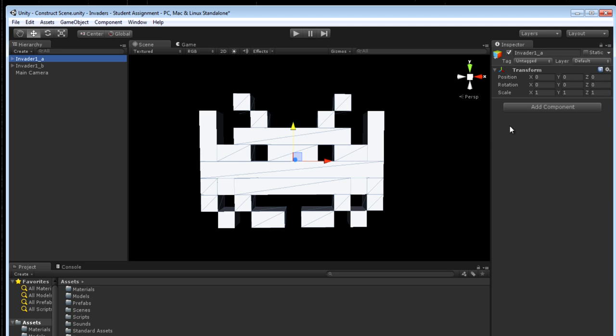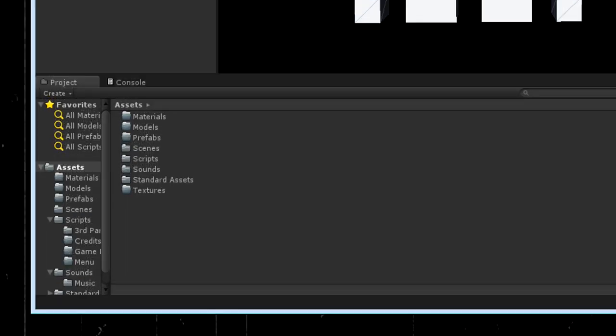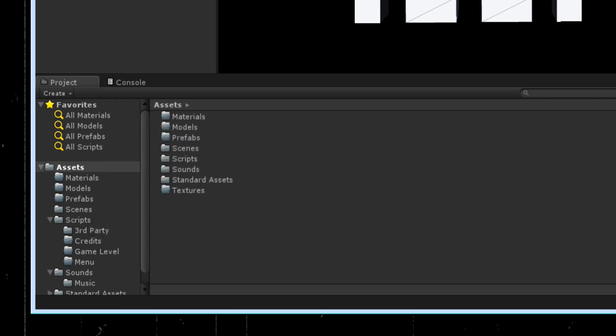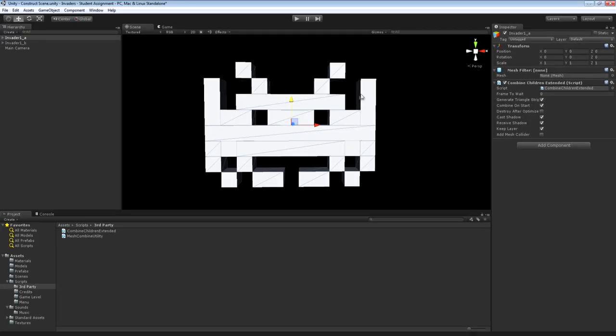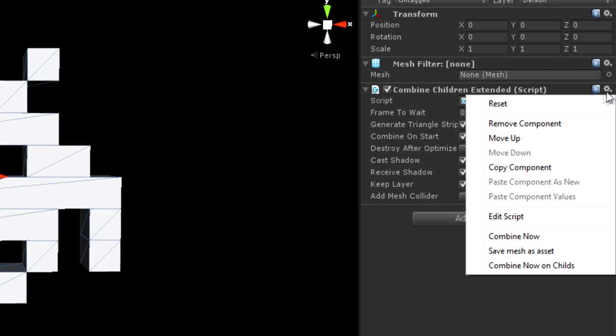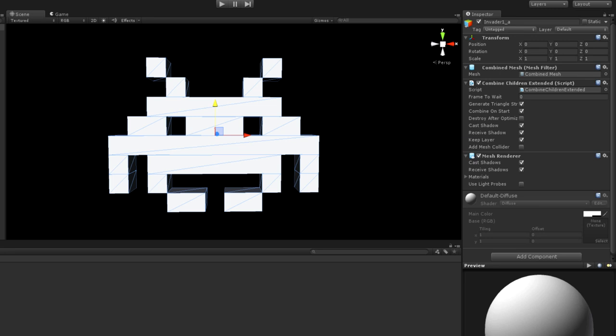What I need to do now in order for that combiner script to work is I need to select each of those parent objects and add an empty mesh filter component to each of those container objects. I've done it for frame one; now I'm going to add a mesh filter for frame two. Then I'm going to drag over that third-party script — the one called Combine Children Extended — that combines all of the children into a single mesh and stores it in the mesh filter of the parent. I've dragged that over onto the first invader, and I'll disable the second invader for now so we've only got one.